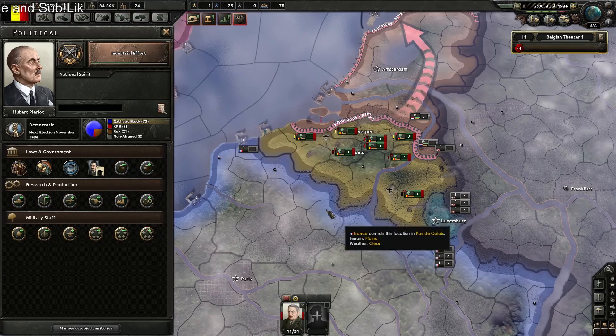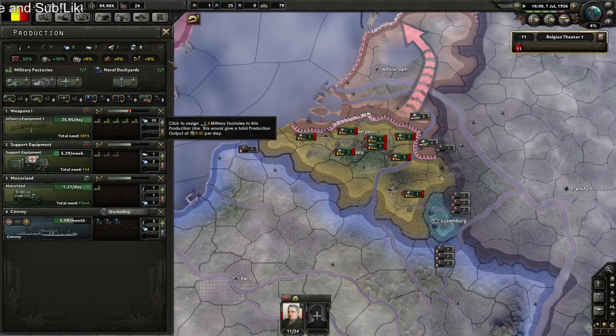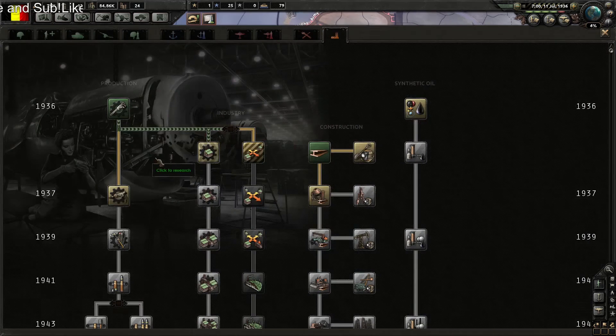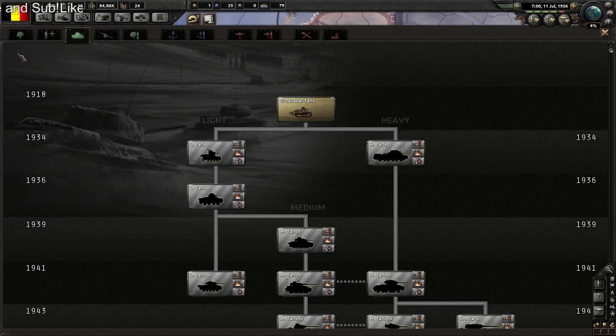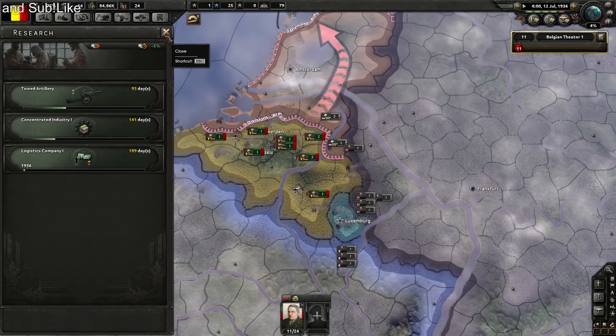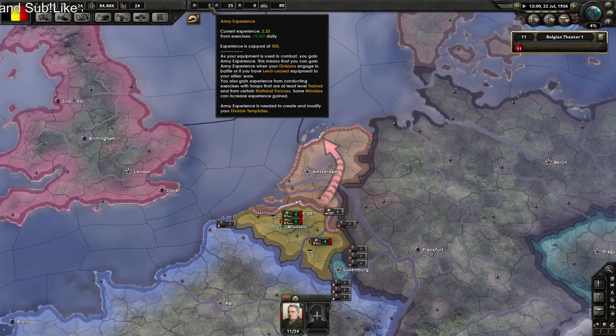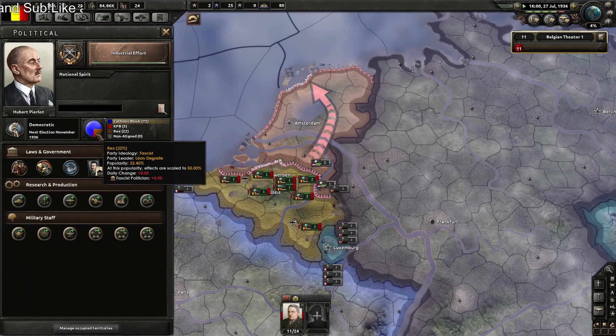Modify government — got the fascist demagogue. Let's go to limited conscription. We'll need more rifles and more military factories. Construction one — and we'll go for concentrated industry and the logistics company. Fascism is spreading quite fast.